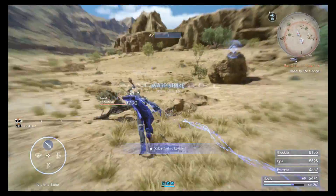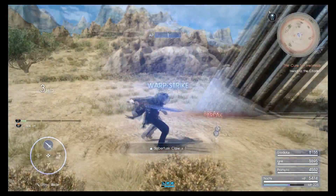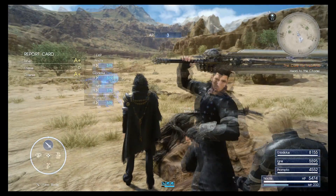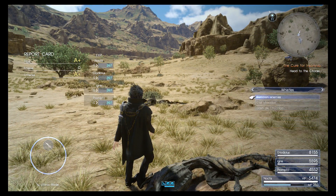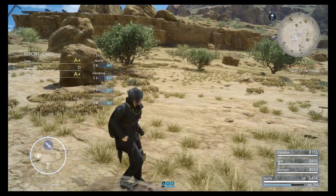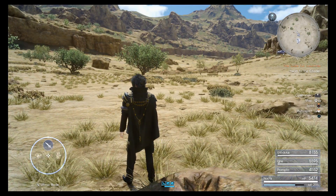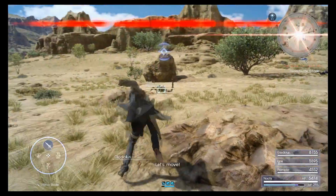The trick is pretty much these guys spawn here but you're going to use the whistle that you get a couple chapters in. An enemy will spawn and they're really low level, so all you need to do is warp dash to them and you kill them in one hit. If you're lower level it might take two hits, but even with two hits you'll still get an A plus for your time and offense.